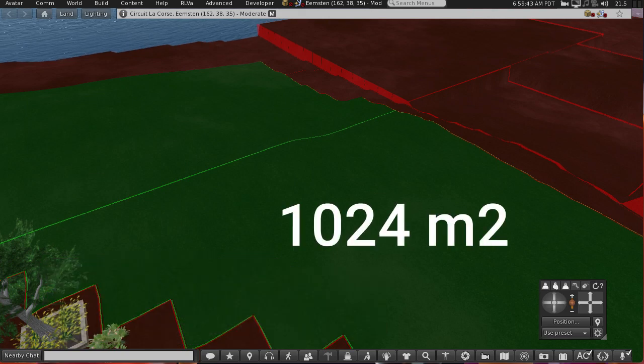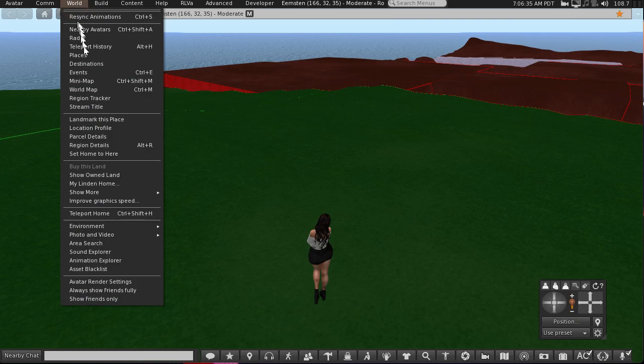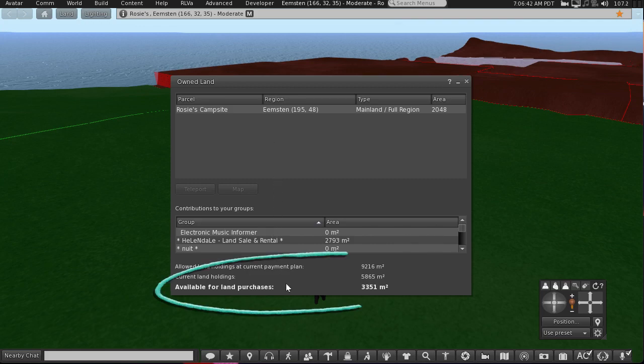This parcel is 1024 meters squared in my example. I go into the world menu at the top of the viewer, choose land owned. It brings a box up and I can see at a glance I have plenty of land credit left before I get bumped up into the next level.